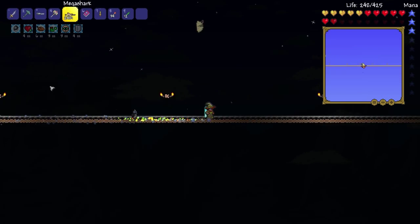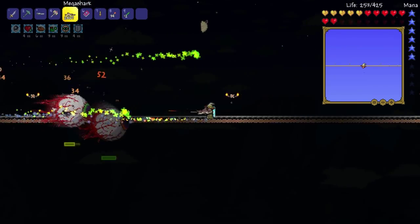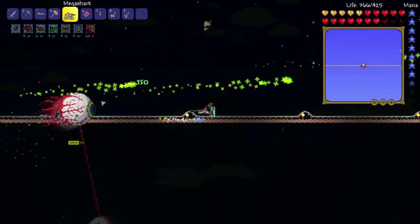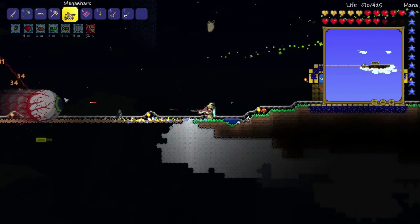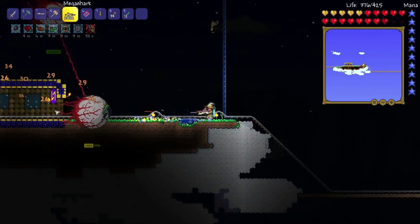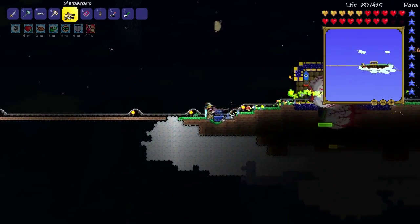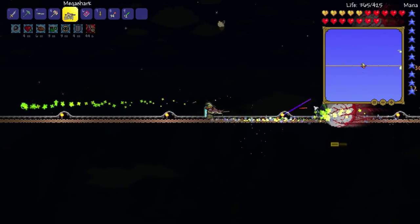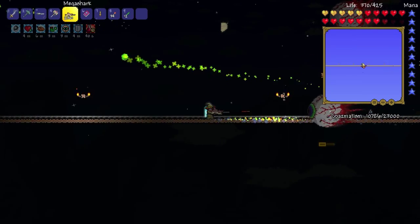Okay, there we go, the Twins are here - let's kill them! Please die. Healing up - got 150 health. Spasmatism is who I really want to take out first. We've got Spasmatism down to about half health, Retinazer is down a little bit.